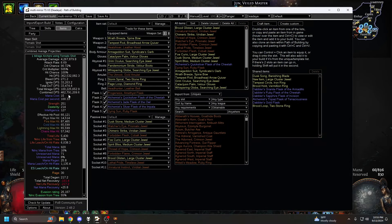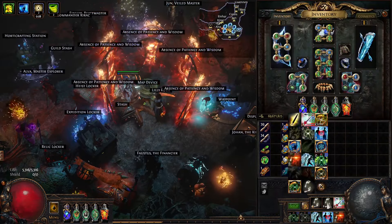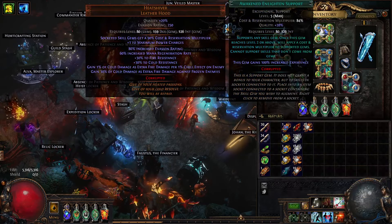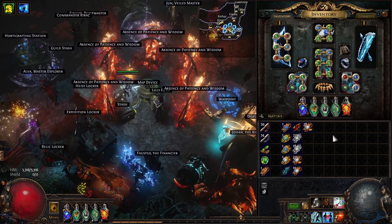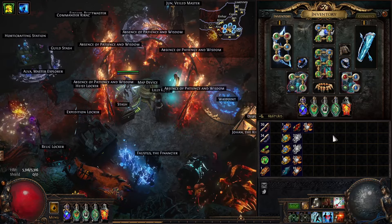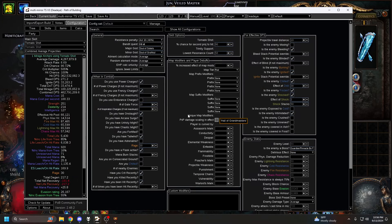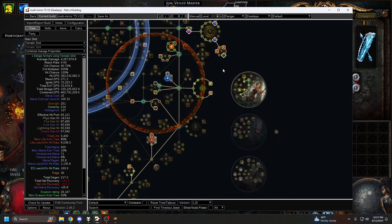In my POB I have 462 million DPS. I want to note this has ramp time — which is why the uber boss showcase didn't look like 462 million DPS. You have power charges, frenzy charges, shock stacks, and rage to build up. On an uber boss you only stack one frenzy every 0.45 seconds from Manaforge Arrow, and it needs to crit to proc Power Charge on Crit for your four power charges, plus rage takes around 10 seconds to build. While mapping you always have full frenzies, full power charges, and rage, but at the start of an uber fight you don't. Even without ramp at the start of a boss fight, it's still enough damage to kill before phase transitions. If you remove all the ramp buffs, your DPS roughly halves — that's your starting DPS in an uber fight.